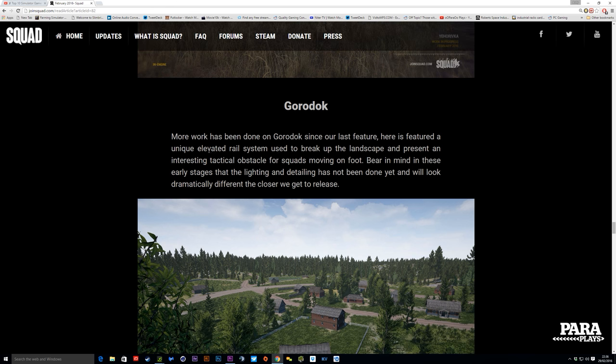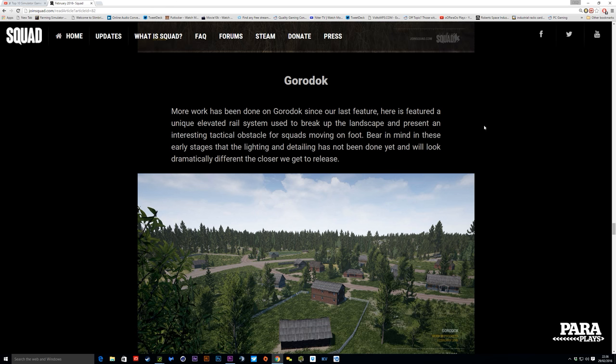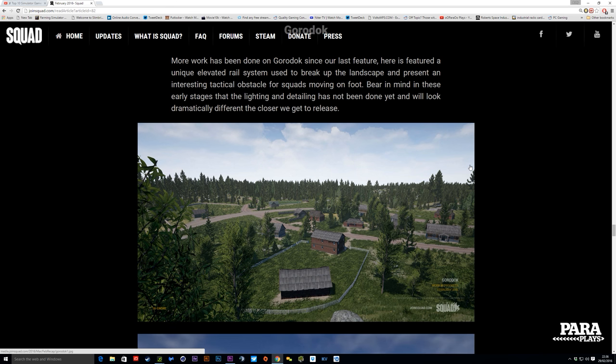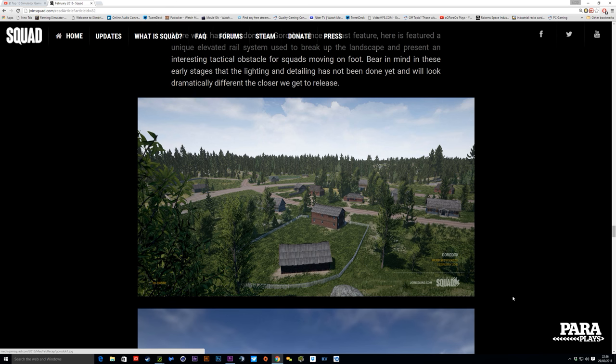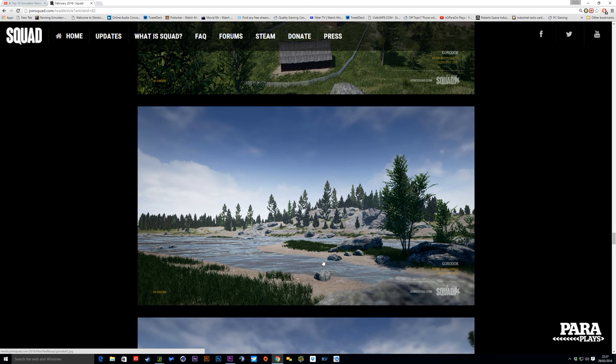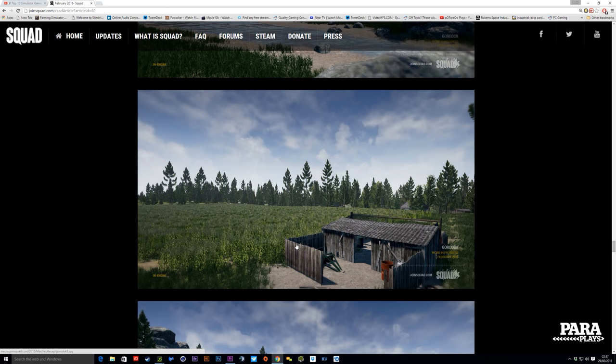Got another map here. More work has been done on this map and it features an elevated rail system used to break up the landscape and present an interesting tactical obstacle for squads moving on foot. These are early stages and the lighting detail has not been done yet, but holy shit — I mean come on. Popping along here, lobbing grenades over, RPK, RPG — it's all good. Firing across, supporting your teammates coming over here, flanking around the skyline. All these maps are just amazing.